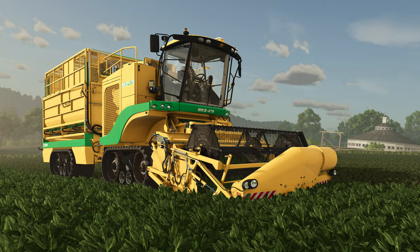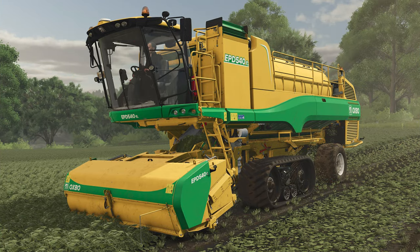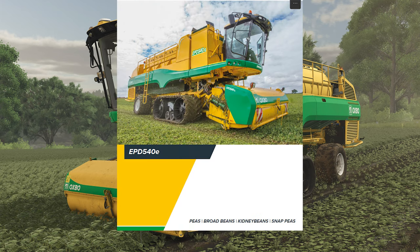Joining the MKV4TR spinach harvester and possibly the return of the 60-30 grape harvester, we now have the EPD540E pea harvester. While not in the game, this harvester is also listed as supporting a collection of broad beans, kidney beans, and snap peas.